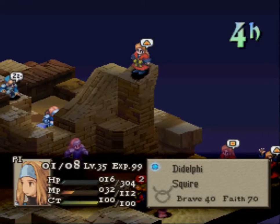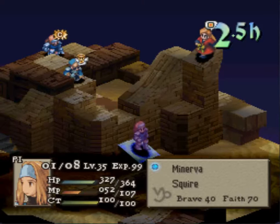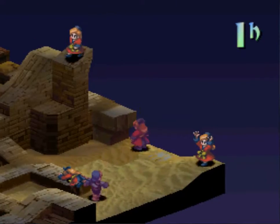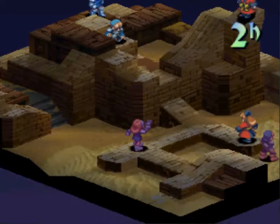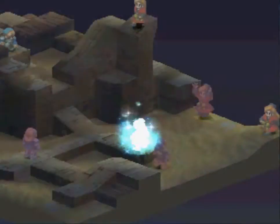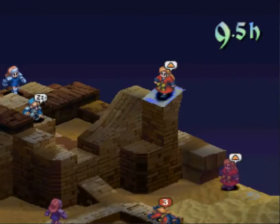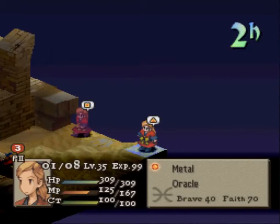Sort of got a sandbag loop going, but because of the Counter Magic, MP is actually very much an issue for Rex. A Fairy and then Raise-2 is also being cast — it looked like it was being cast onto the Oracle. Raise-2? Wow, AI, what are you doing? The Squire has none of that — big damage, but right into an HP restore.